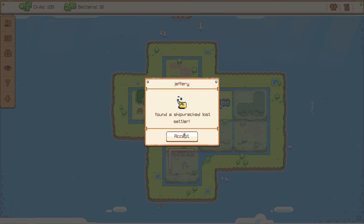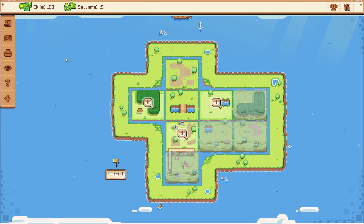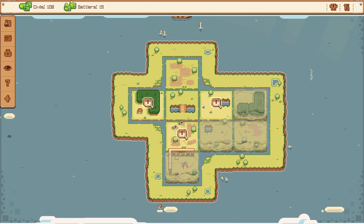You found a shipwrecked lost settler — let's accept them. So we have 19 settlers and 108 civils — that's fantastic. So we're on a new island. I guess we didn't finish the other island; maybe I should have done that before moving on, but we've at least started a new island. And that'll be it for this episode.